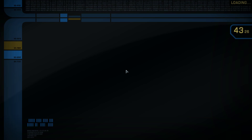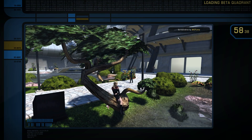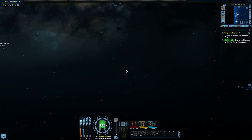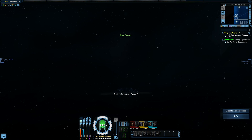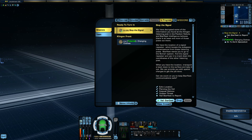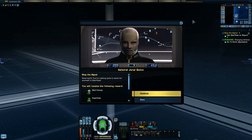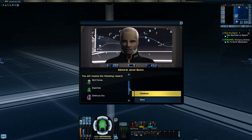I could hail from here — I saw that in the top right corner. Engage. There you go — nice short mission. Most of the lower missions are very short, most of them are only about half an hour long. Hailing. Hello Admiral Quinn. 2,000 points. Some dilithium.